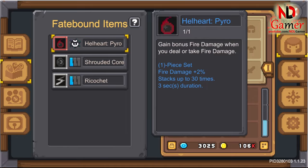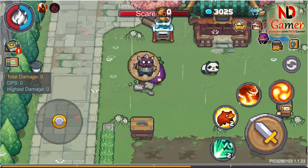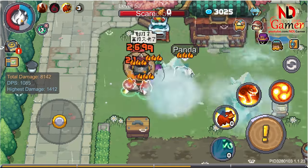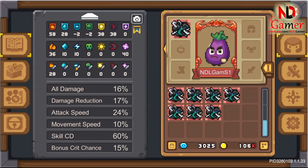Fourth is Hellheart Pyro. It increases fire damage by 2% each time you deal or receive fire damage. This suits classes that use the Fire Dragon set, as this set deals fire damage to itself and enemies, such as Pyroknight, Heretic, etc.